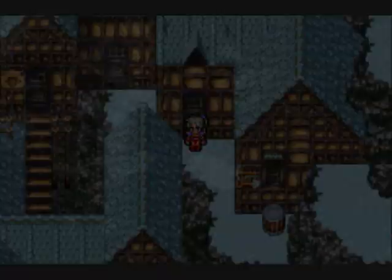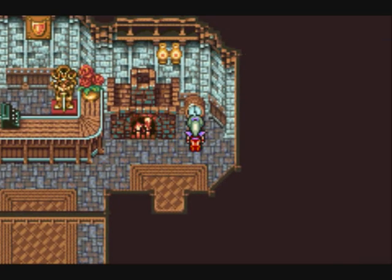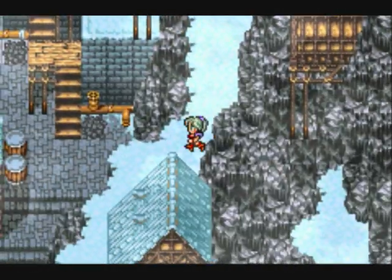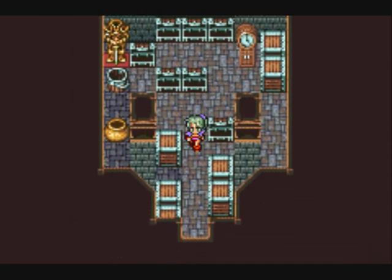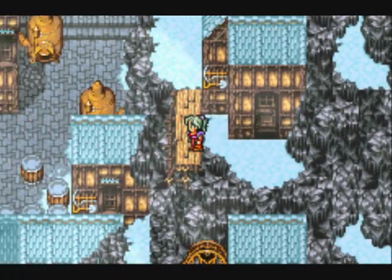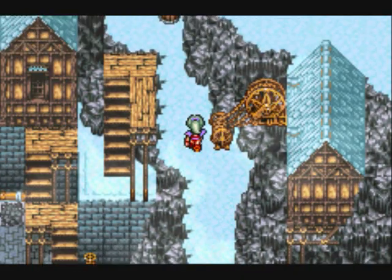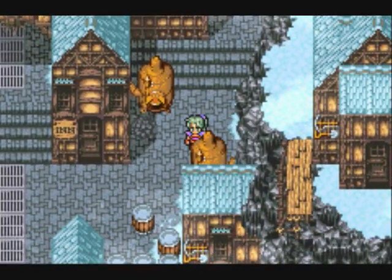We find another Elixir - nice. This chest is open, we've got an item. Now that we've got Locke with us we can do a little bit of exploring. We get quite close to something there. I thought I saw persons up there - but there's nothing around here.